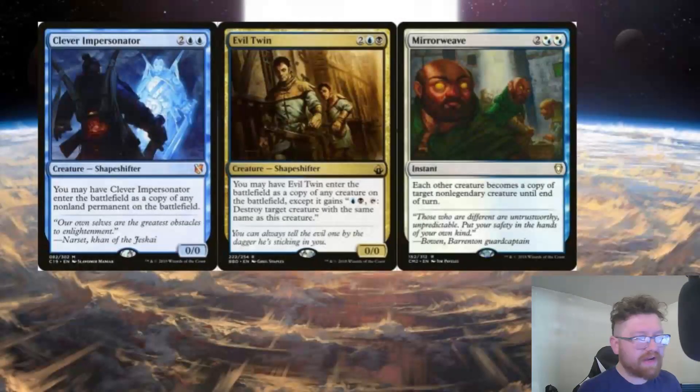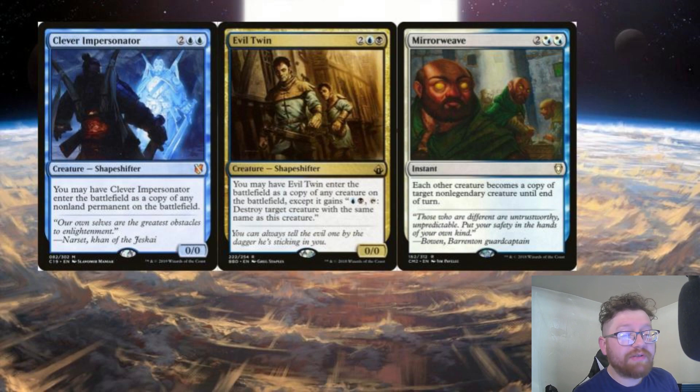On EDH Rec, the very popular and really only theme with Half Dane is shapeshifter tribal or clone tribal — wanting to copy either your cards or, more importantly, your opponents' cards, and then having Half Dane gain the base power and toughness of those cards. I think a lot of these are included mostly because Half Dane itself is a shapeshifter. All in all, I think this is the most fun deck idea because you're playing at the level of whatever your opponents are playing, which keeps games interesting.